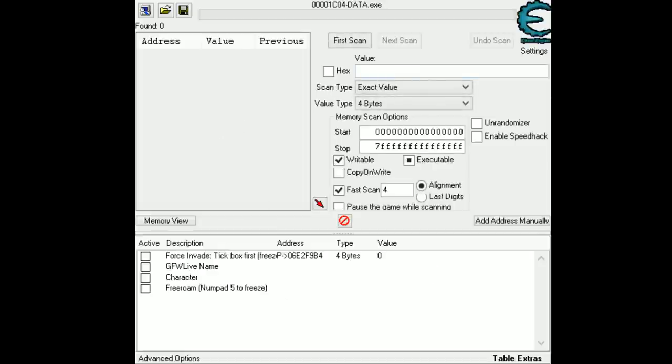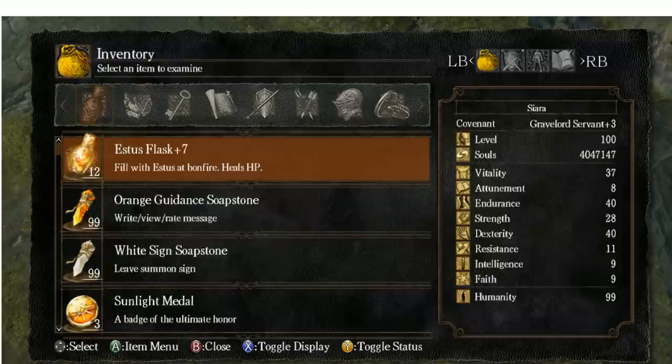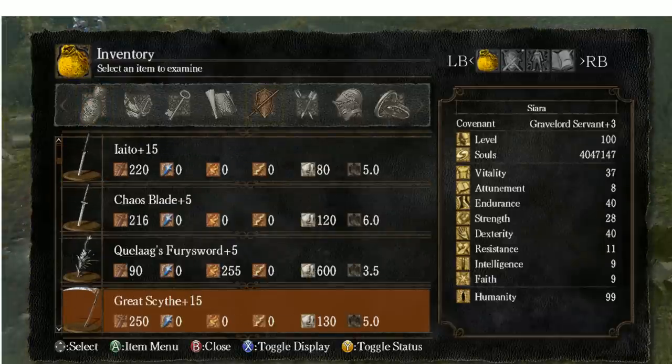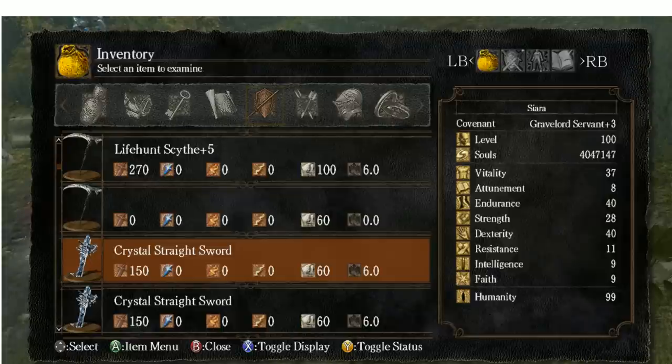Now you have to select a weapon you want to change, because you need to change one into another to get a new one. You can't just use magic, at least not like I know it. So go back to Dark Souls. You select the weapon you want to change — let's say this Crystal Straightsword.